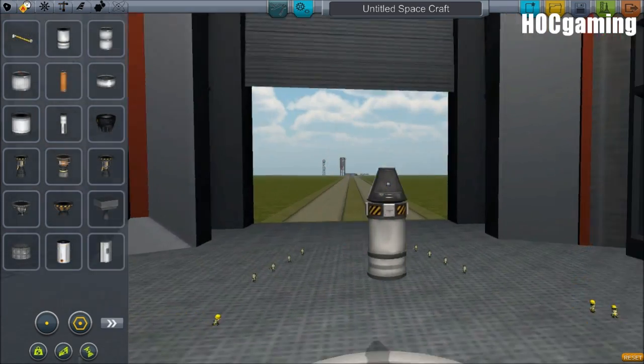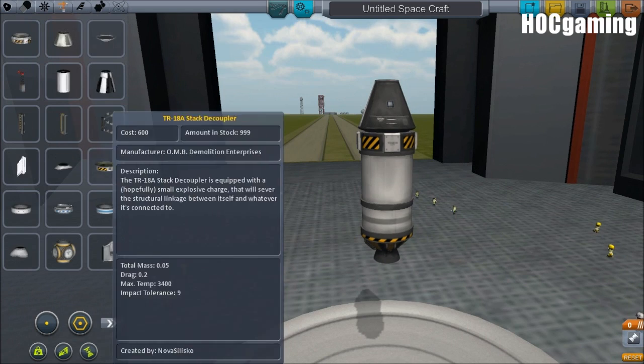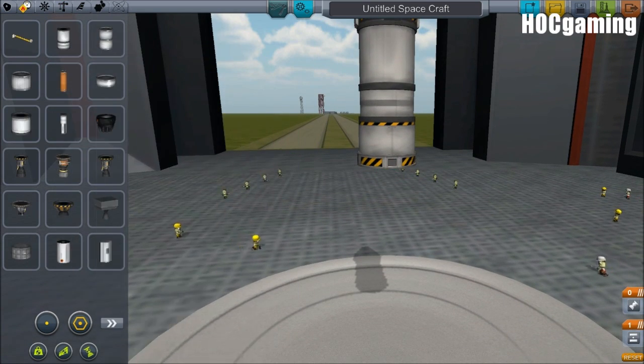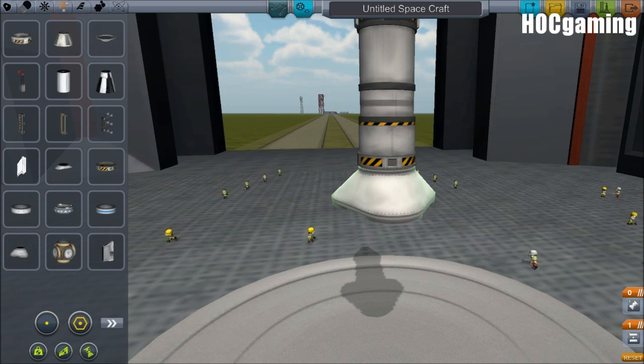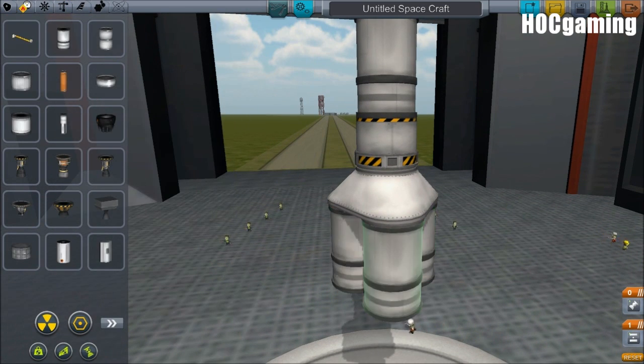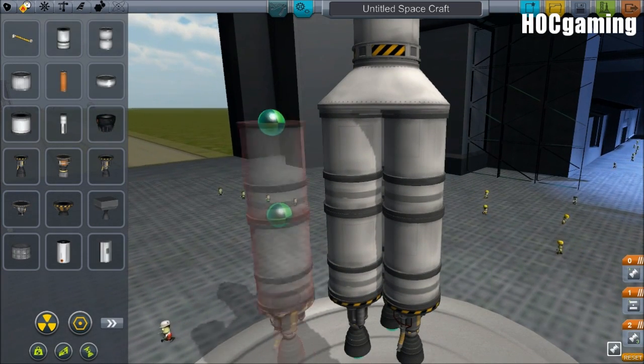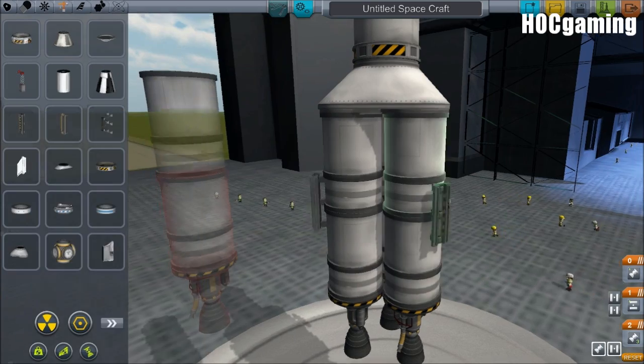There are many improved models and textures. The textures of the old parts have basically been completely redone. The meshes are much better, so we shouldn't have the problems with aero spikes like we did last time. Hand painted textures are also applied to some of the new and old parts, giving KSP a bit of a new look and makeover.